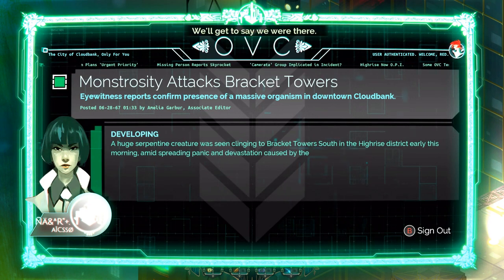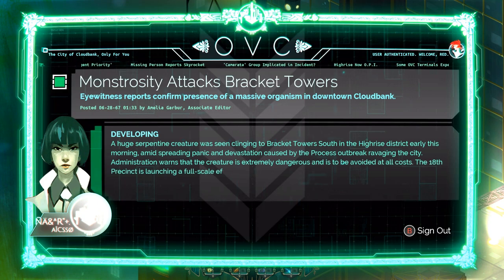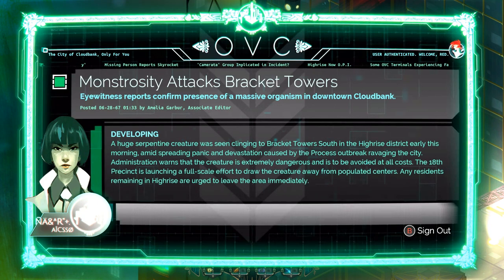Veracity of findings 95%. Moshara detects bracket towers. I would support your firm — presence of massive organism in downtown Cloud Bank. A huge serpentine creature was seen clinging to Bracket Towers South in the high-rise district early this morning, amid spreading panic and devastation caused by the Process outbreak ravaging the city.